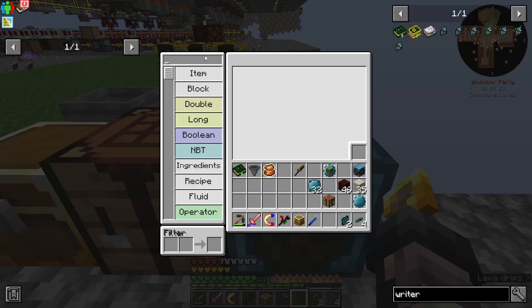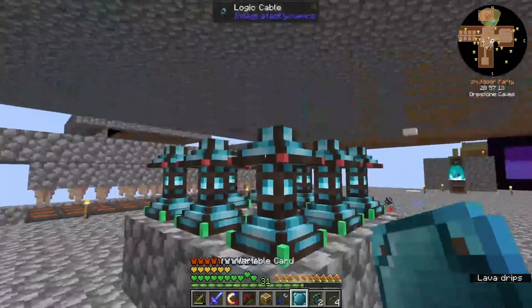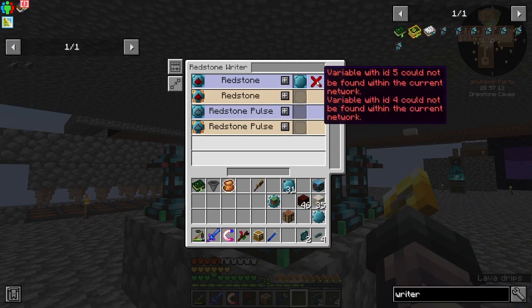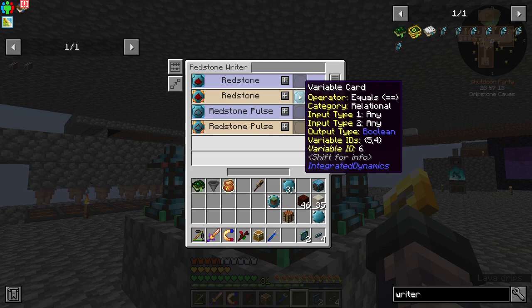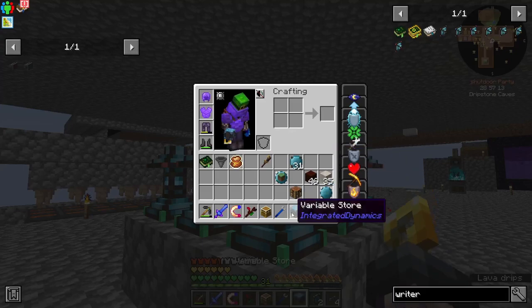We're going to say 'equal' — does this block equal this block? If so, we want to break this. So we're going to put this here and say redstone signal. There's a variable ID issue — it cannot be found within the network. Yeah, that's something I already knew.